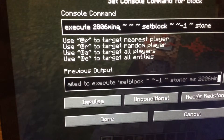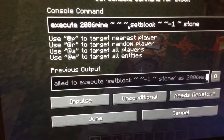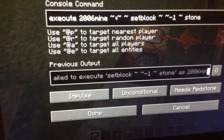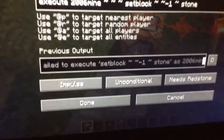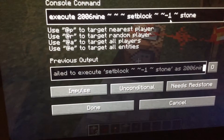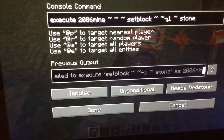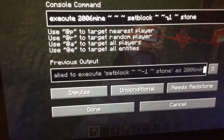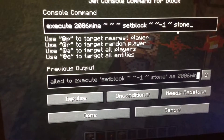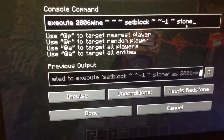Then you write 'execute', your Minecraft name, and you need these squiggly lines or else it won't work. Spacebar — you need to put space right in the middle. Then 'run', then space, write two squiggly lines like this, but right after the second one you put minus one. Then space space and another squiggly line. And then you write the block you want to make the path out of.